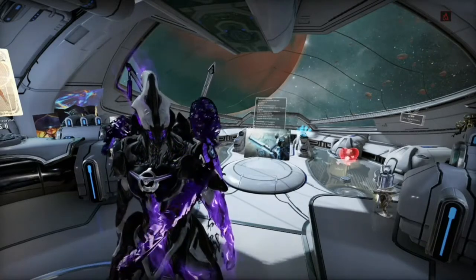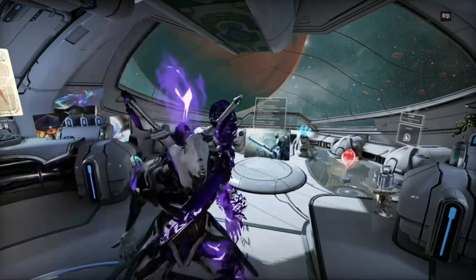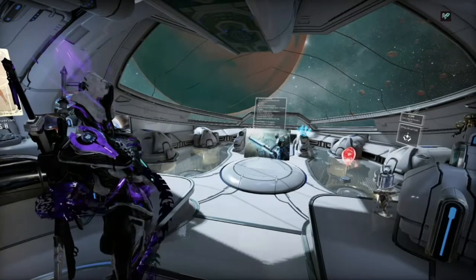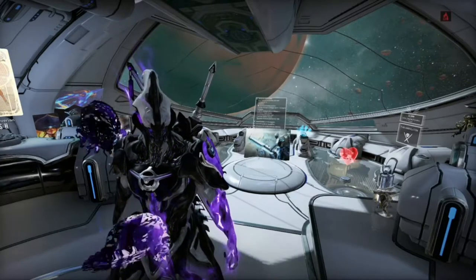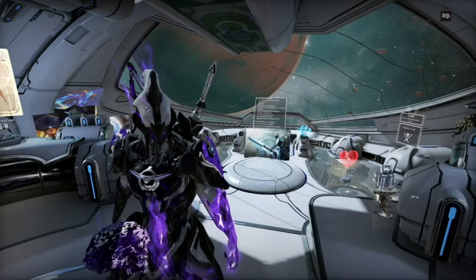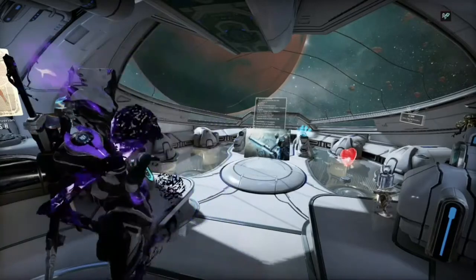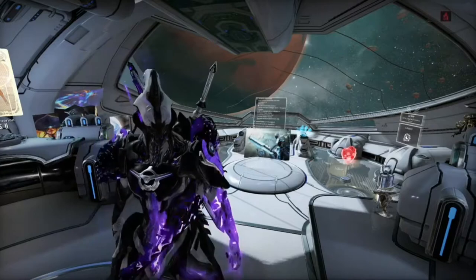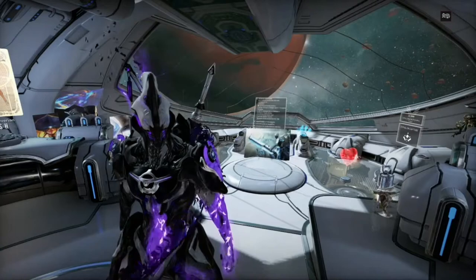Getting prime frames is really easy - it's just relics. Now you're probably wondering: what is the fastest way to farm relics and use them? Relics come from defense missions, capture missions, survival, interception, and excavation. They also come from bounties on the open worlds - all three open worlds you can get relics from. Those are the main ways I get relics.